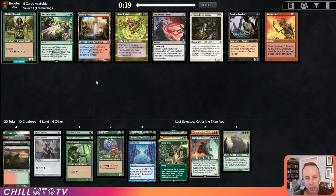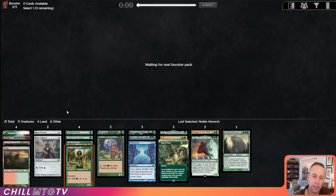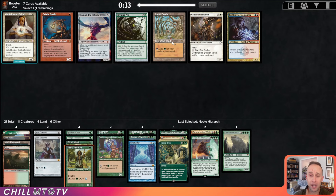Noble Hierarch is perfect for that blue splash with the Time Twister. It's also a Pest Infestation though, but no — let's take the Hierarch here. We can sack the Hierarch to Natural Order and turn it into a Craterhoof Behemoth. The circle of life continues in green.